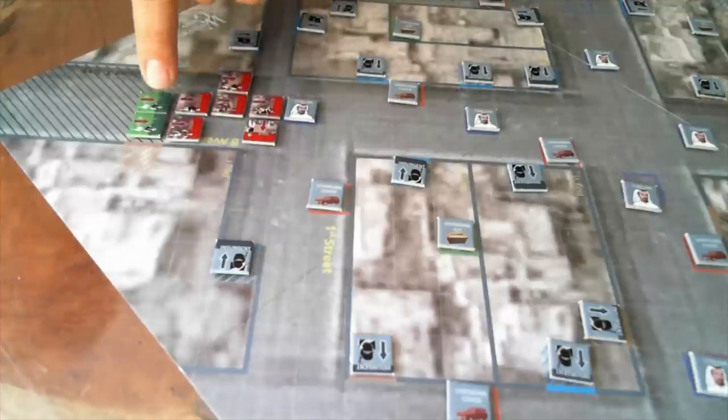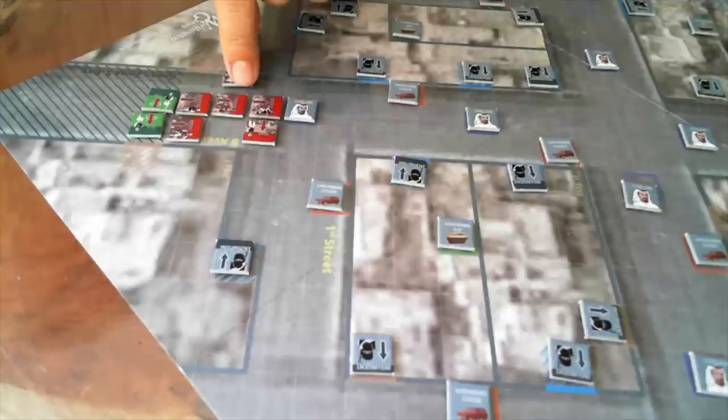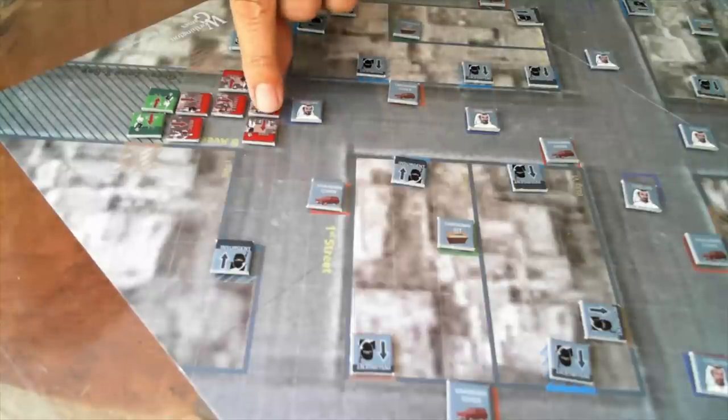We put our facing the appropriate way, so I guess we're going to watch our backside. That's the first part of the turn, and then we draw a card.